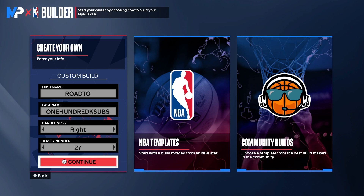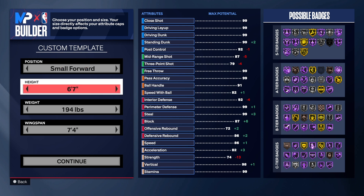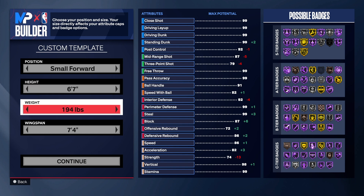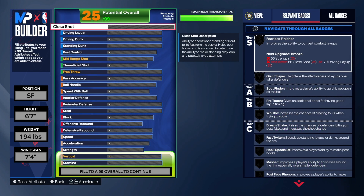Choose the hand and jersey number of your choice. Hit the like button and get this video to 100 likes. Hit the link in the description to join the Discord and follow me on Twitch. We're going small forward position, six foot seven for the height — you can do six six if you want — 194 on the weight, seven foot wingspan.